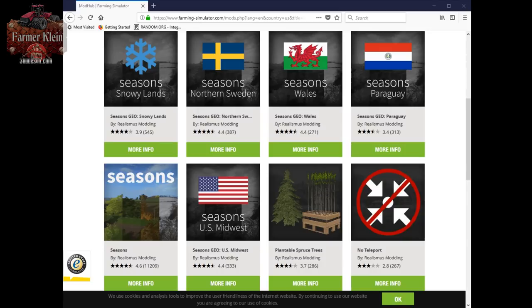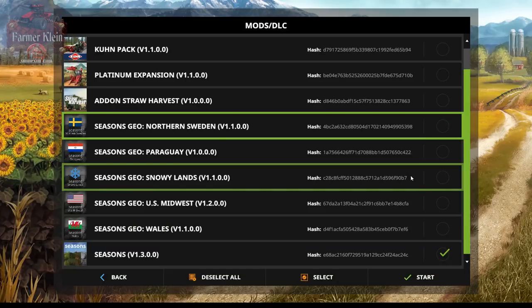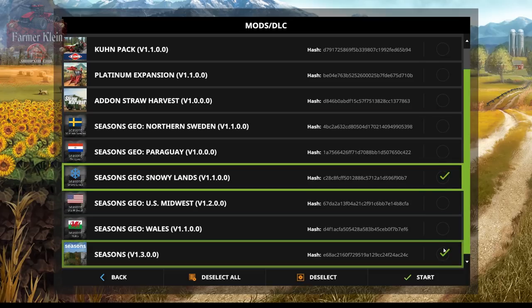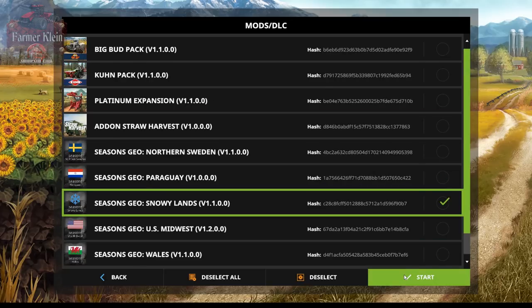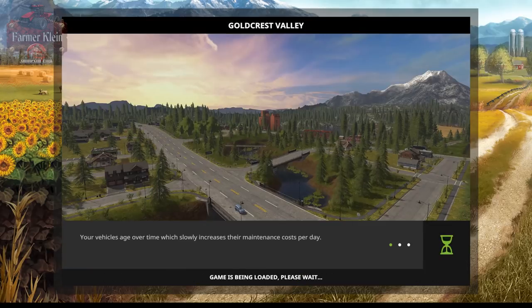So let's first take a look at Snowylands. Here we are at the Mod Selection page — I'm going to pick Geo, pick Snowylands, and I've got Seasons selected. I'll go ahead and go into the map. While that's loading up, I'm going to read you what the Snowylands Geo is set for.